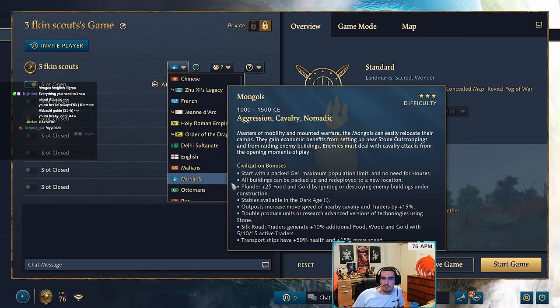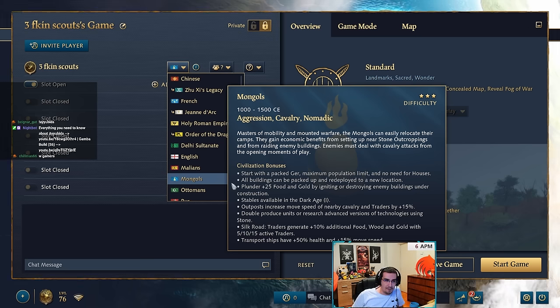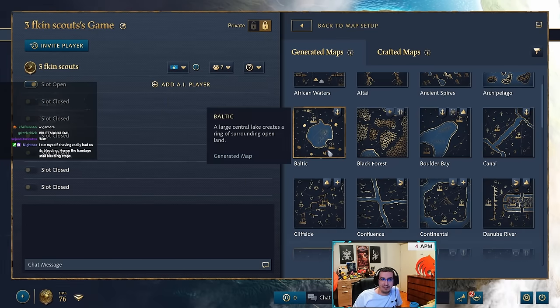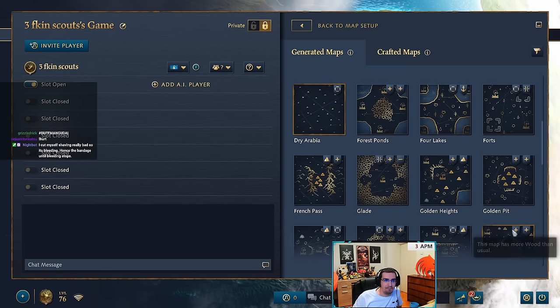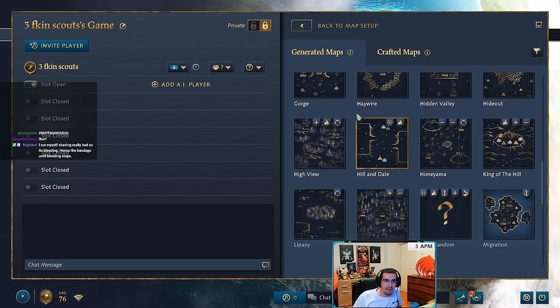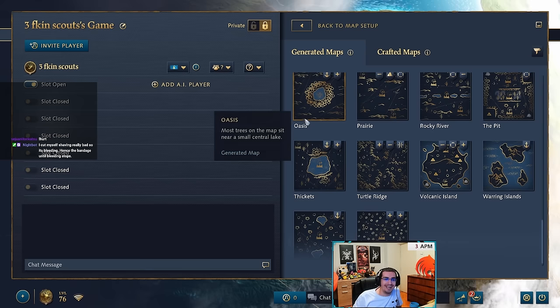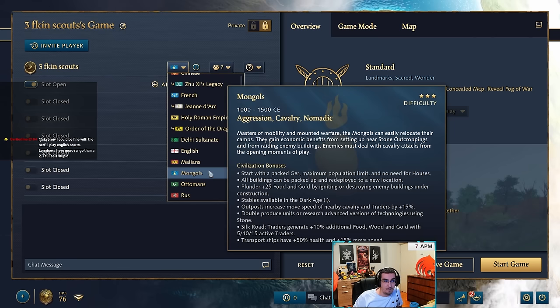Tower rushes are weaker mainly because people are better at defending them with villager micro. But Mongol in the current day and age is a very good civ - it's very good on hybrid maps, probably the best civ on hybrid maps. By hybrid I mean maps like Canal, Golden Heights, Himayama, Rocky River - maps like those, not pure water maps like Baltic or Alder Bay. That's where Mongol excels quite a bit, which is why it's one of the most popular civs in tournament.